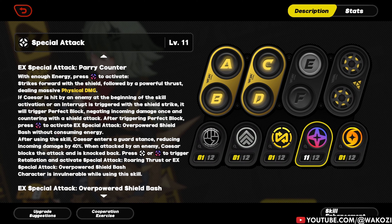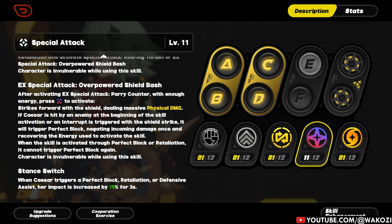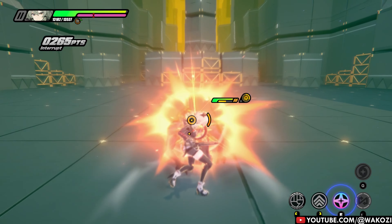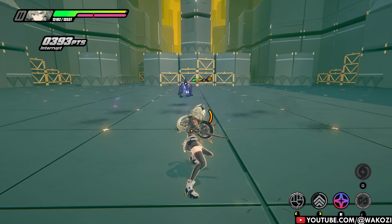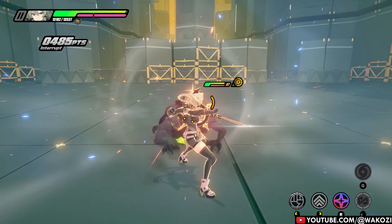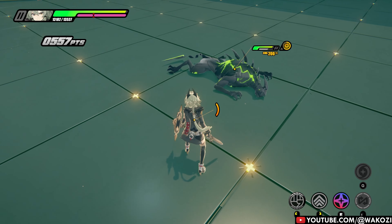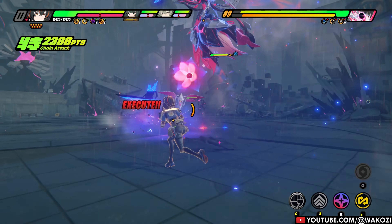This follow-up is called Overpowered Shield Bash, and it does a buttload of physical damage and heaps a ton of daze to boot. Caesar isn't just about big counters — she's got options. You can still use your shield bash even if you don't time that perfect block; it just costs energy. But if you do pull off a perfect block, not only do you get your energy refunded, but you also snag a 20% impact buff. You also get that buff whenever you pull off a retaliation or a defensive assist. So not only is she blocking, but she's getting even stronger for doing it.